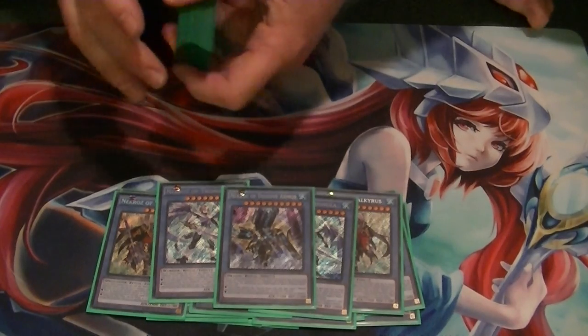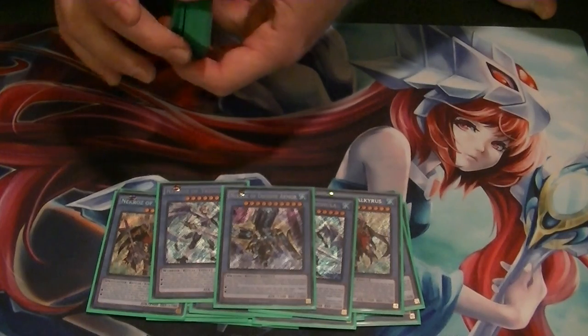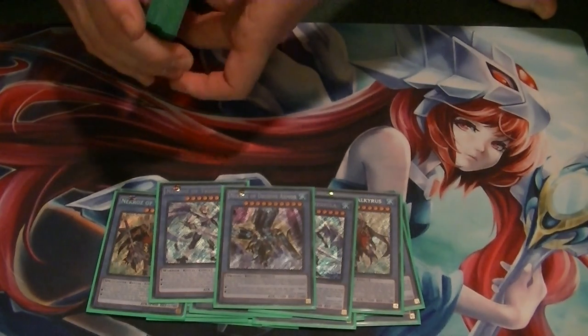1 Decisive Armor. This gives your monsters a 1,000 attack and defense boost when you discard it. Its monster effect is once per turn, you can banish one face-down card your opponent controls.